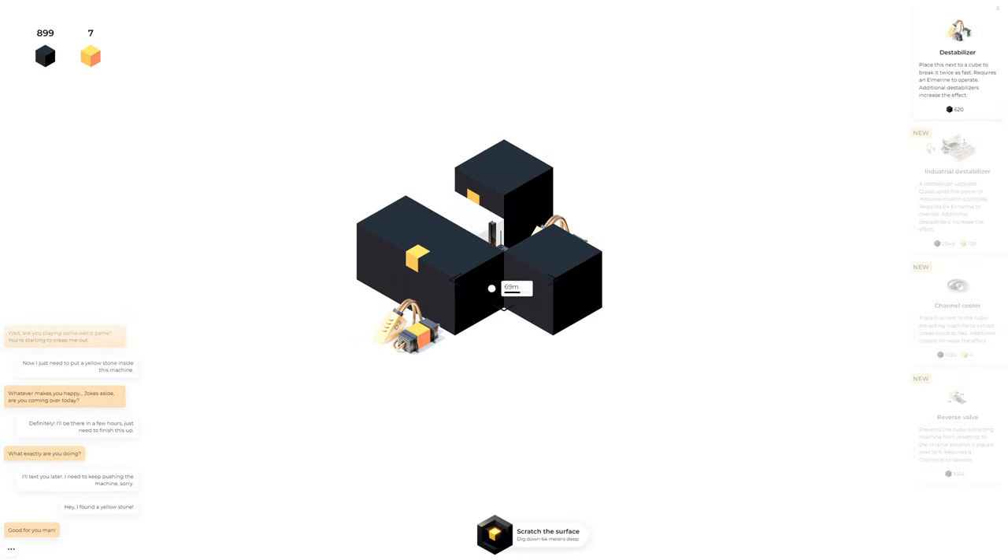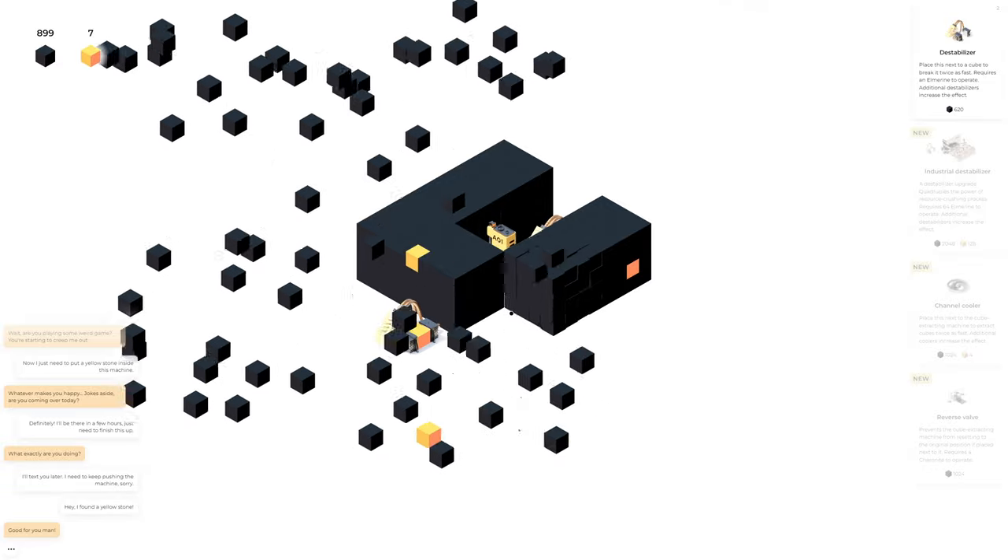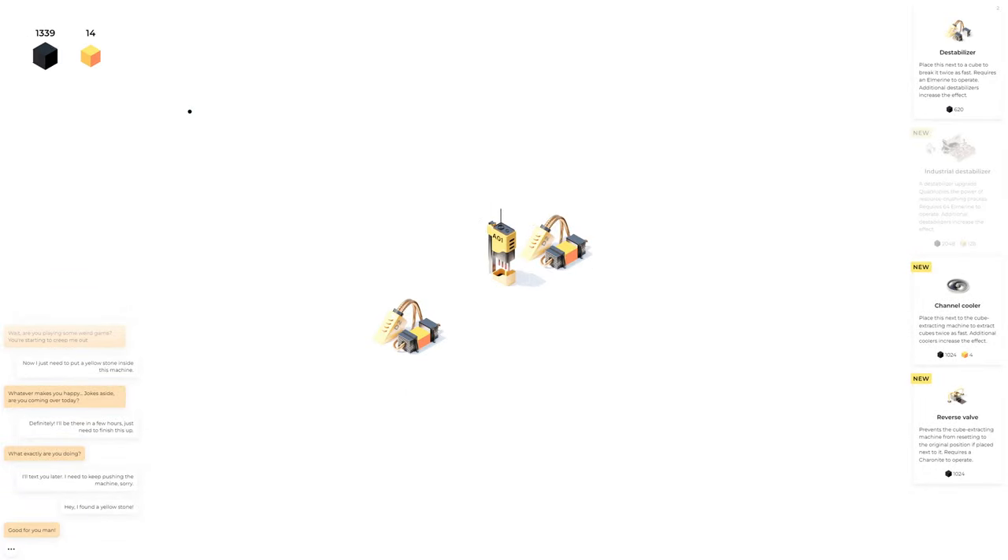Dig down 64 meters deep — this is a depth machine that we're using. We're starting to find orange cubes now — okay that's interesting, although it didn't actually give me any orange cubes, just some more yellow ones. Machines influence each other when placed in adjacent or diagonal cells. For example, this fan needs to be placed next to the first machine to speed up the process. 'Place this next to the cube extracting machine to extract cubes twice as fast — additional coolers increase the effect.'